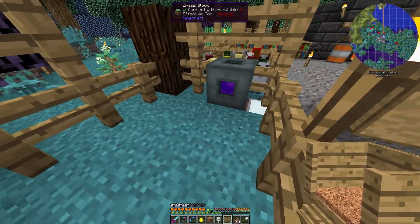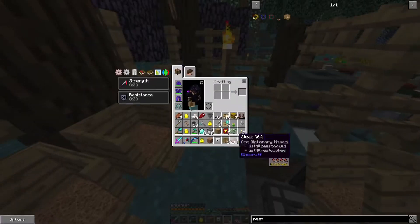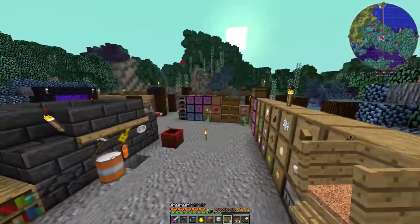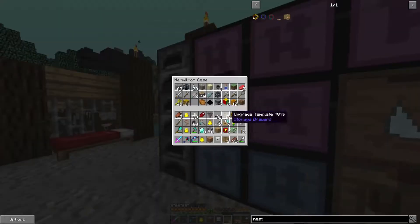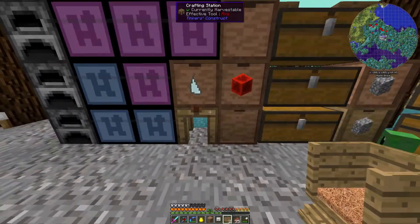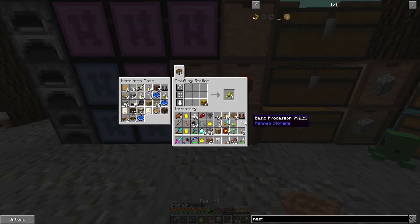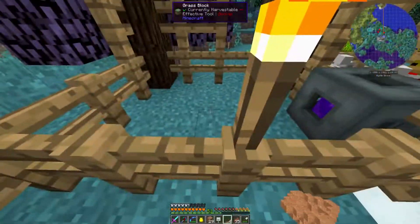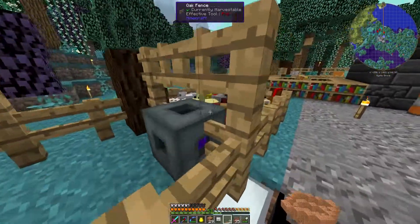We haven't got enough — I've used all that up. Right, 45, 21, there we go. Let's get rid of those. I want to get a couple of nests — leave those in there, that's fine for now. We need to put these somewhere as well, so if we put a couple in there...